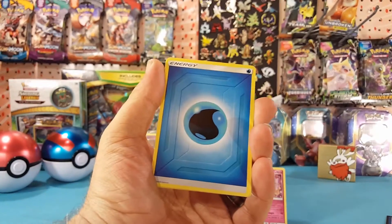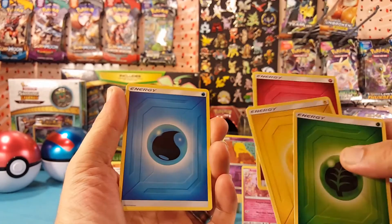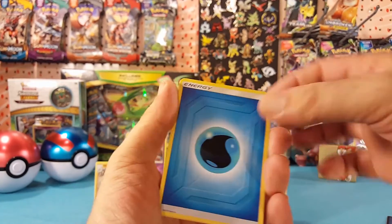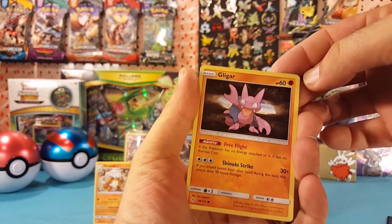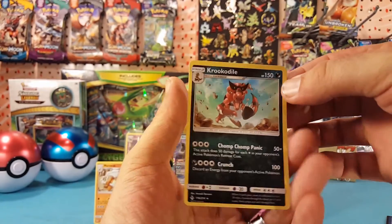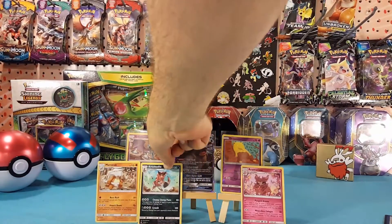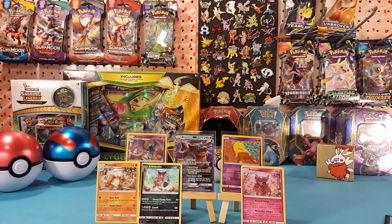And our fourth energy card — Water — each of our energies has been a different one. We have a Gligar and the final card is a Krookodile, which is a rare — just a regular rare, but still a rare to finish it off.